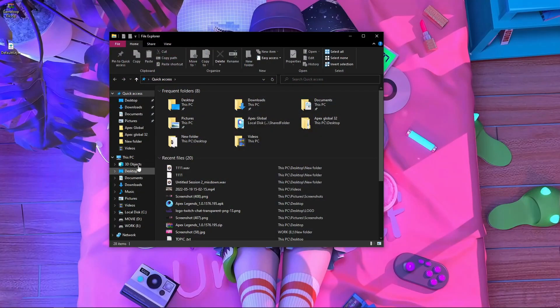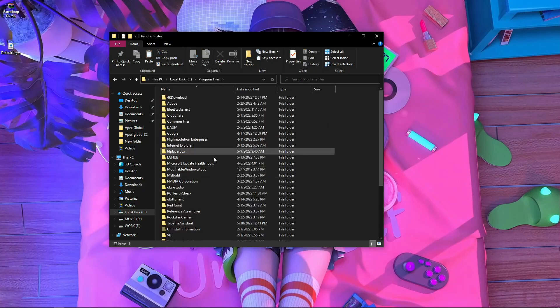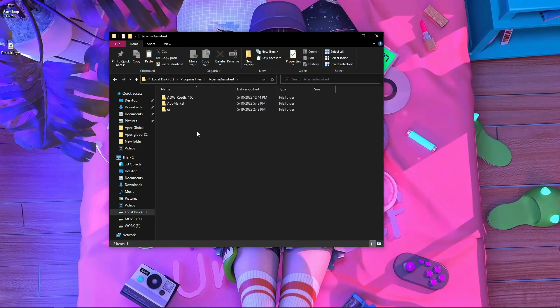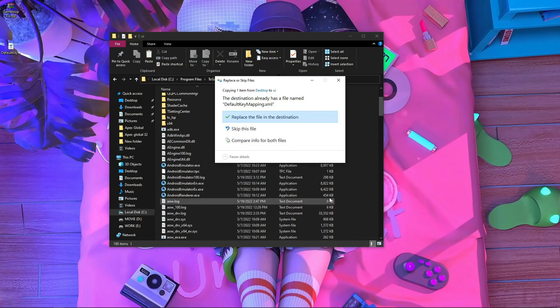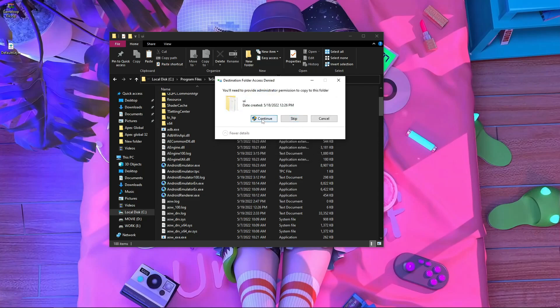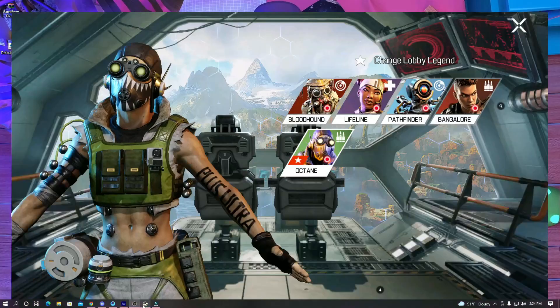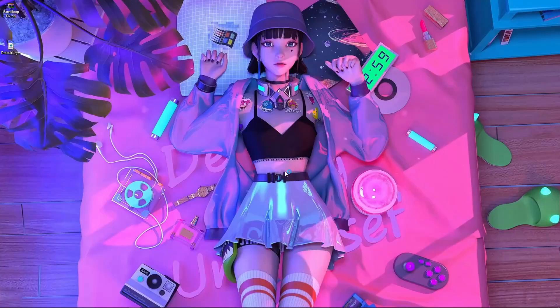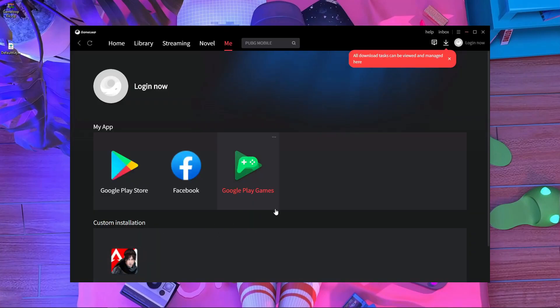Go inside the C drive, then go inside Program Files, then find a folder called 'TX Game Assistant.' Go inside there and find a folder called 'UI.' Paste the file over here, press Replace, then press Continue. After that, open the game — close the Game Loop emulator and start Apex Legends Mobile again.